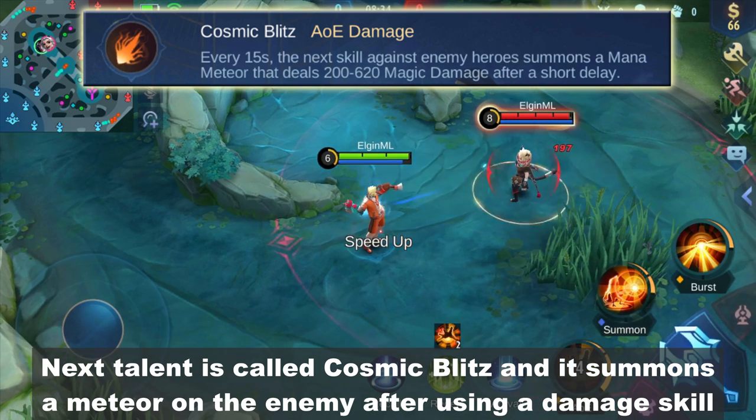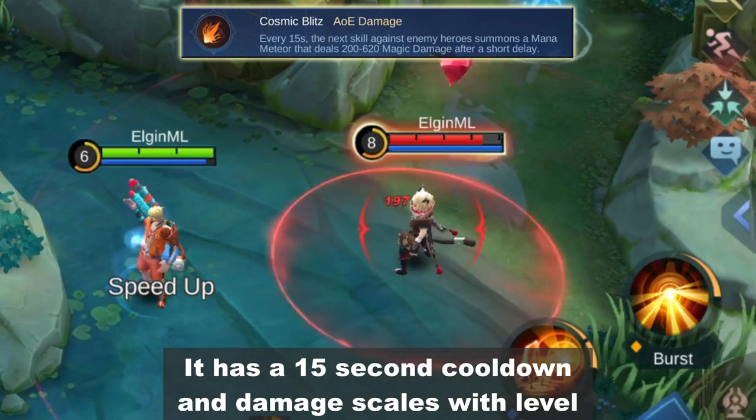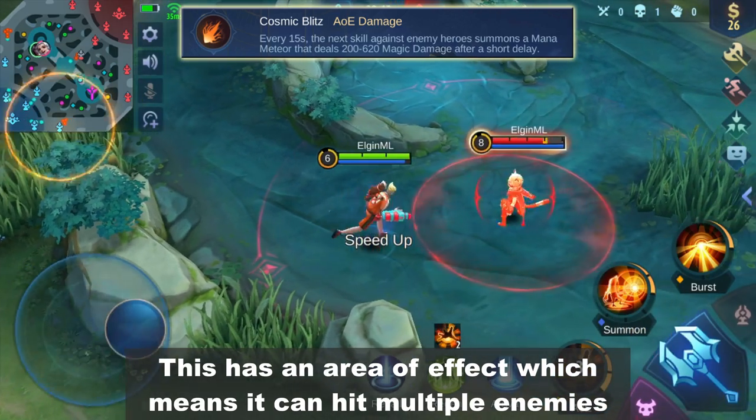Next talent is called Cosmic Blitz. It summons a meteor on the enemy after using a damage skill. It has a 15-second cooldown, and the damage scales with level. It has an area of effect which means it can hit multiple enemies.